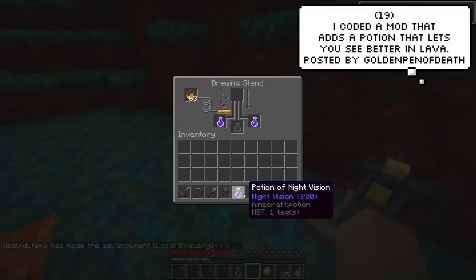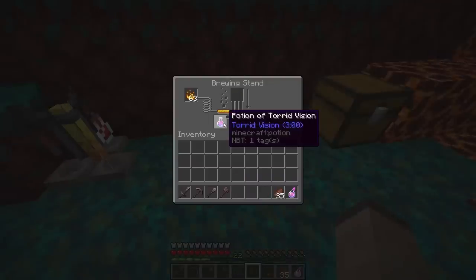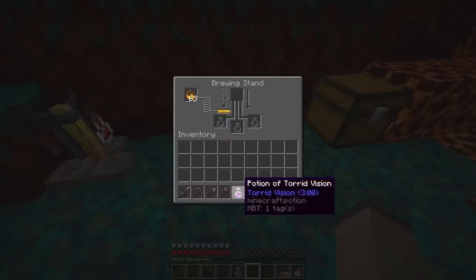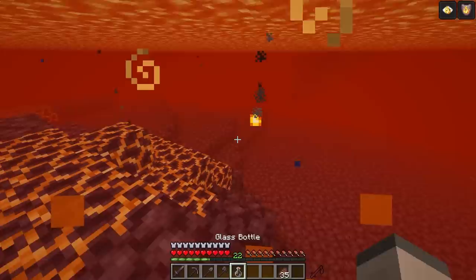The player who added in the Nether farmland also added in another useful thing for the Nether. This mod adds in a new potion that lets you see way better underneath lava. I think this player is getting ready for a Nether-only survival SMP, so he's making all these mods to support it.